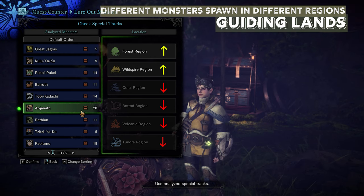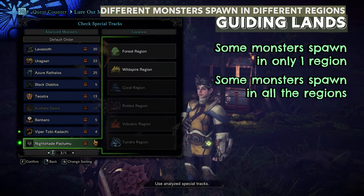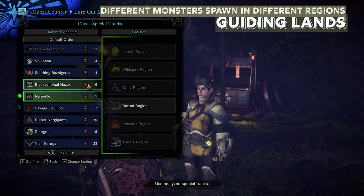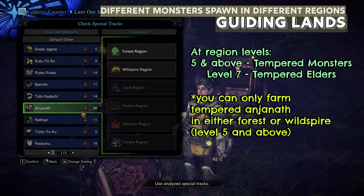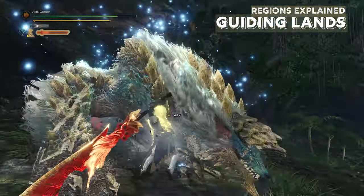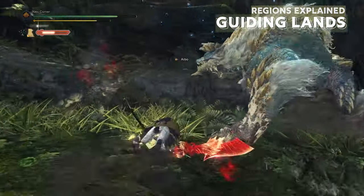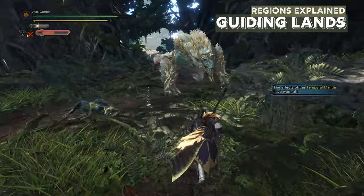Every monster has specific regions where it will spawn. Some monsters only spawn in one region, and some can spawn in all regions. This may all be confusing, but it is necessary to work through it because at higher region levels, stronger monsters start to appear and drop rare items. The maximum level each region can reach is level 7. However, you can only bring three regions up to level 7 easily, because as one region level goes up, the others start to go down. Therefore, it is wise to plan what regions you want to max and then only kill the monsters that bring those levels up.